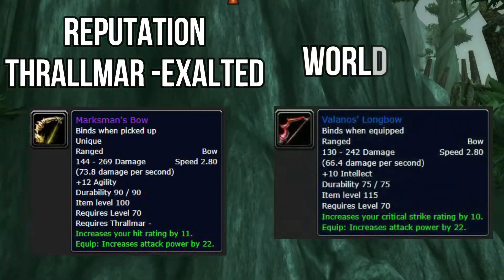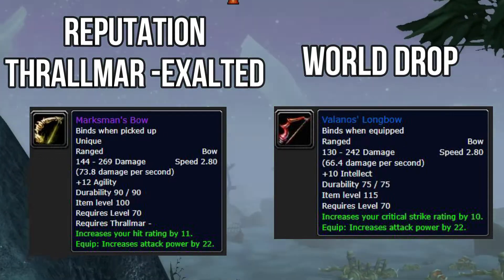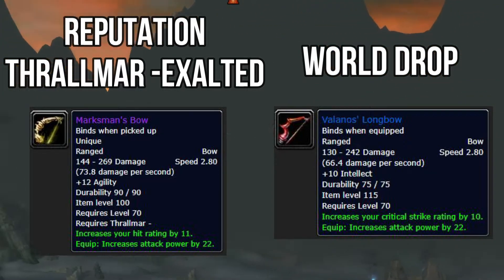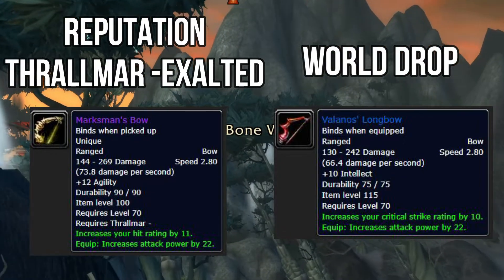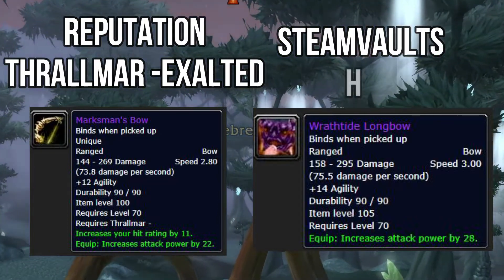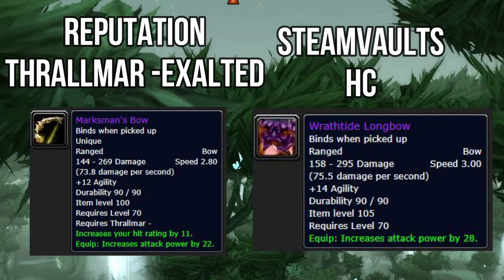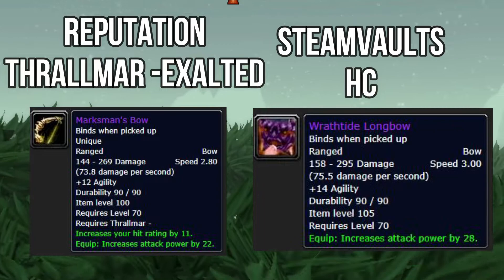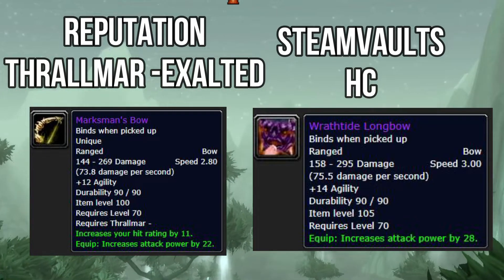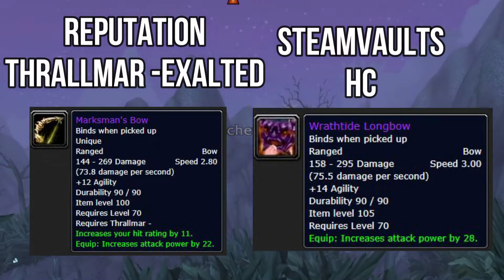Another option is the Valenos Longbow — a world drop auction house item. It could go for around 400 gold, though you might have a guildie who gives it to you. I wouldn't be spending gold on it when you're trying to get your flying mount. The Wrathfire Longbow comes out of Steam Vaults Heroic — you'll be running it a lot anyway trying to pick up other items. It has a similar DPS at 75.5, a 3-second attack speed, plus 14 agility, and increases your attack power by 28. It looks awful though — like you're holding a crab. It only has a 3% drop chance.